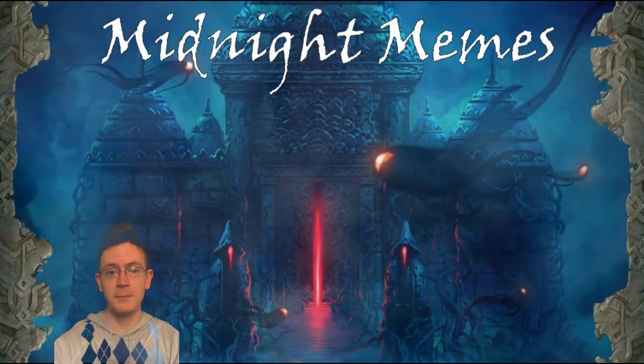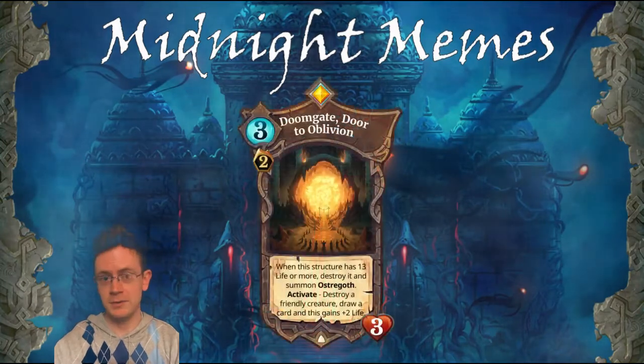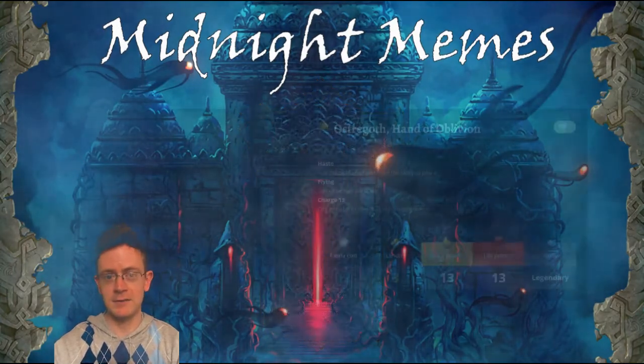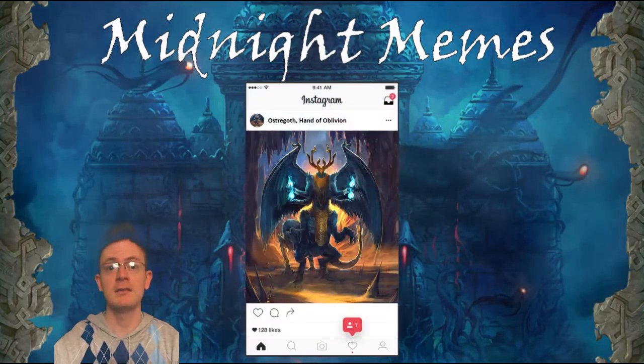Hey fairy friends, Matrian here, and welcome back to Midnight Memes. If you've ever seen the legendary card Doomgate, Door to Oblivion, you've probably wondered who Ostrogoth is. Well, he's an elusive fellow, not even visible on the Faeria hub. But I did find him on Instagram, and here's his latest photo.